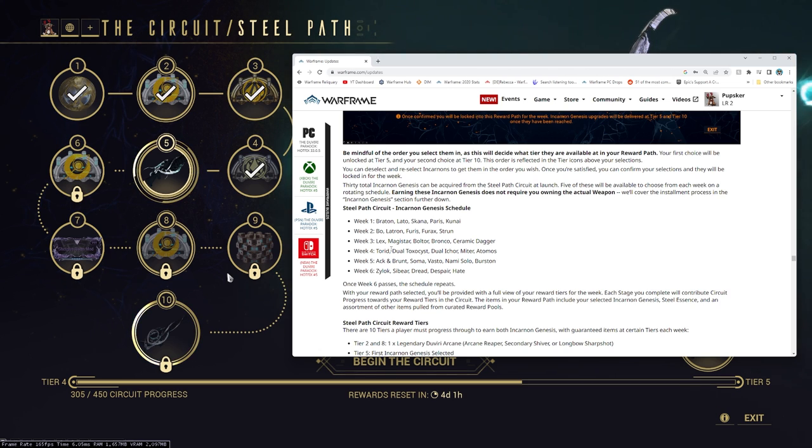Week four: Torrid, Dual Toxocyst, Dual Ichor, Miter, Atomos. Week five: Akvasto, Soma — I'm excited for that — Vasto, Nami Solo, and Burston. Week six: it's all the Stalker stuff — Zilok, Sibear, Dread, Despair, and Hate.